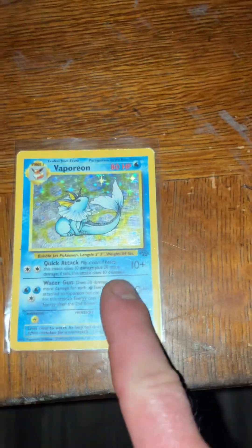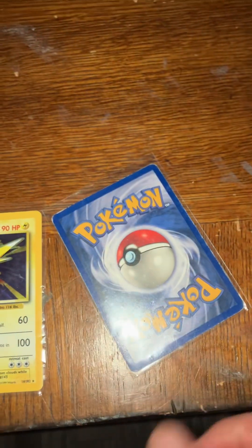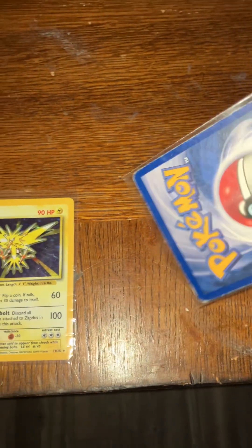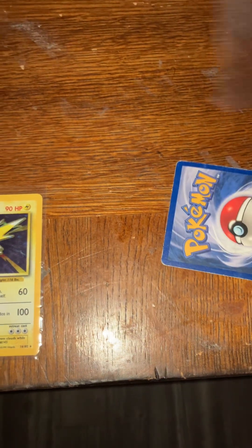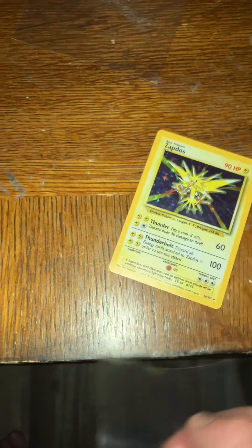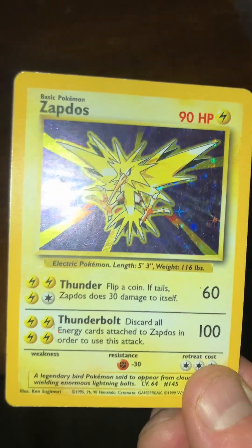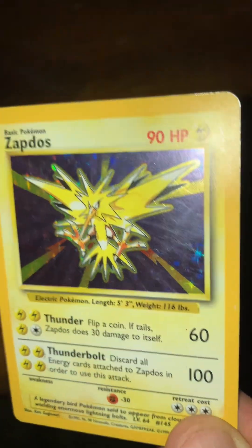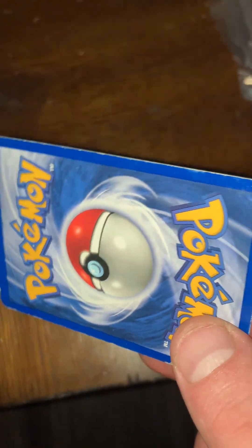I just picked up this Jungle Vaporeon Holographic, but it's got some wear on it. It's definitely got some wear on it. And this Zapdos — this is a Holographic Unlimited Zapdos right here. It's in nice shape on the holographic, but on the back it's got some wear.